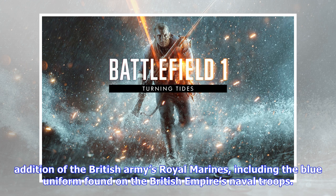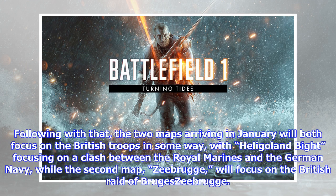The two maps mentioned above will be joined by yet another two maps in the second DLC release for Turning Tides, called Heligoland Bight and Zeebrugge. The only other addition in the second drop will be the British Army's Royal Marines, including the blue uniform found on the British Empire's naval troops.